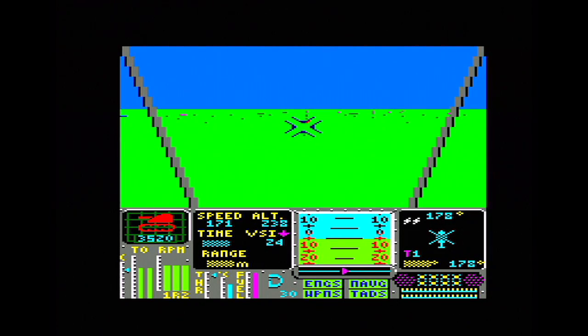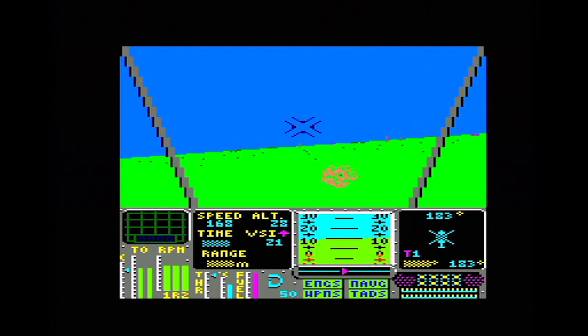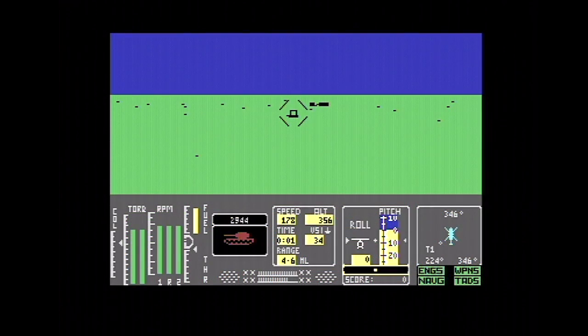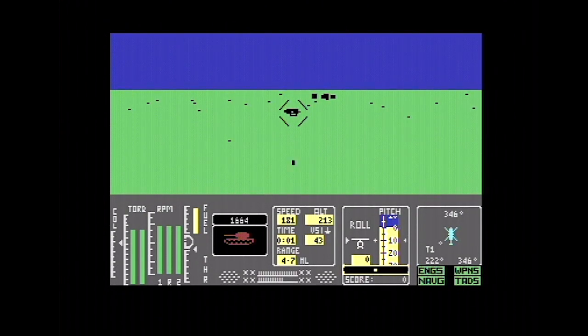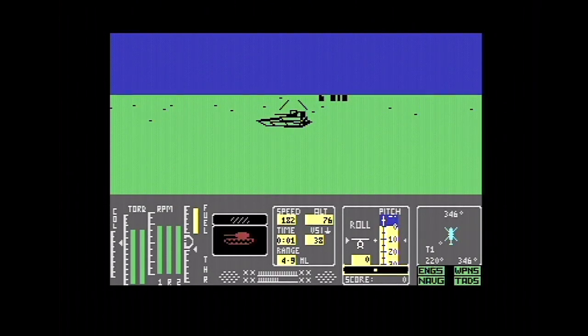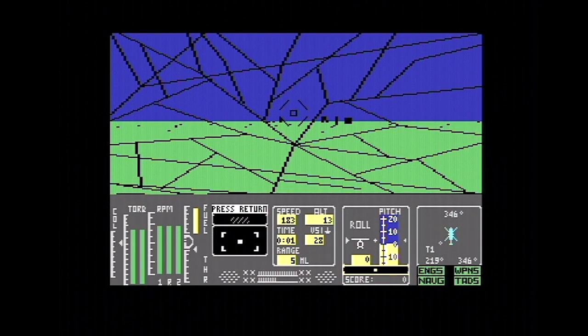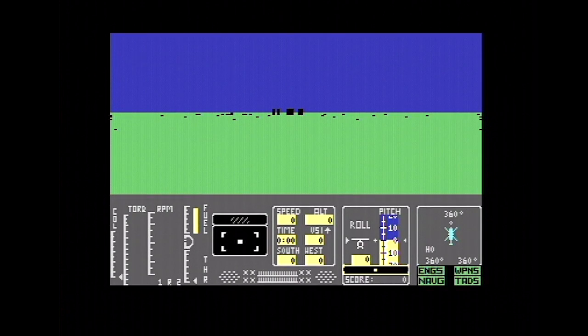The big thing I noticed about the CPC version is the color — it's running in mode 0. In the game you've got a battle going on in the area you're flying around in, with enemy tanks and gun emplacements which are red, and friendly ones which are blue. So I've blown up an enemy tank there, and it's easy to spot on the CPC because you've got the colors. On the C64 you might be expecting colors but no — everything's black and green or blue in the main area.